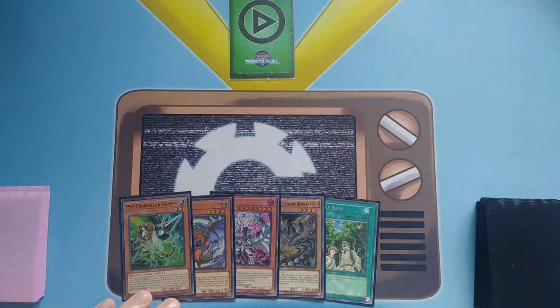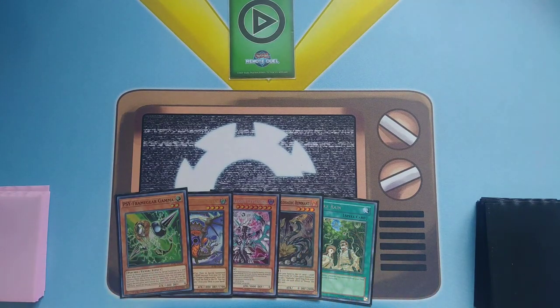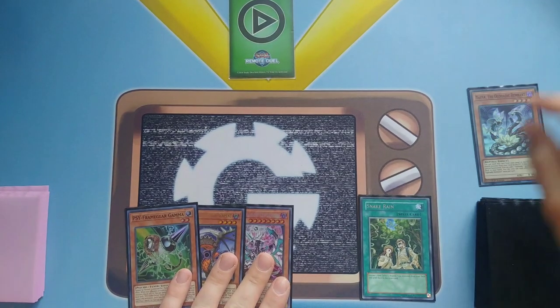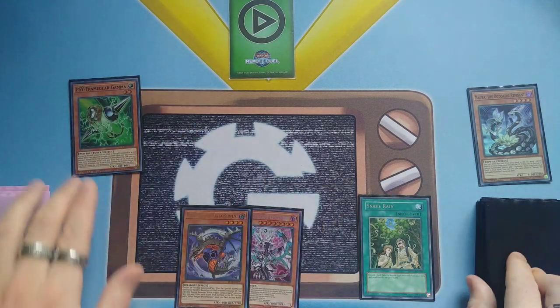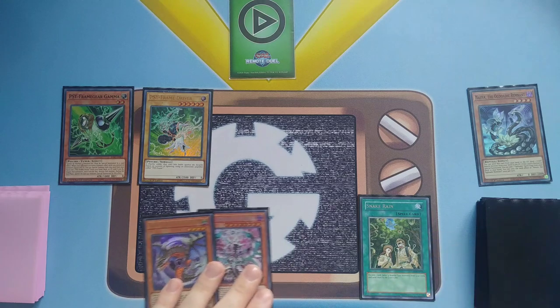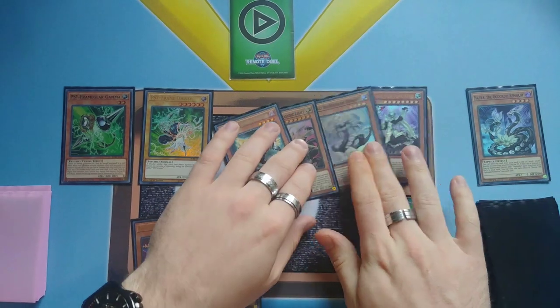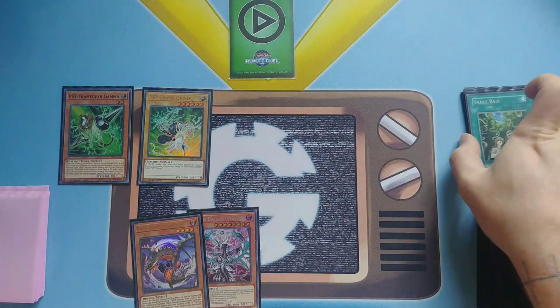Now let's show a combo with a naturally good hand — here's how we beat Dry Trons. We opened the nuts but it gets even better. First we activated Snake Rain, discarding Naya for cost. They responded with Ash Blossom, so we activated Gamma to special summon a Driver. He's now down to four cards and already used his only hand trap, so we benefit. Snake Rain resolves: we send King, New New, Light, and Zora to the graveyard.